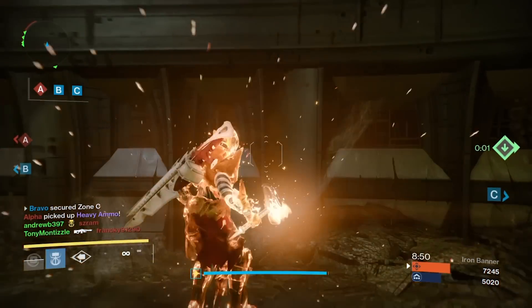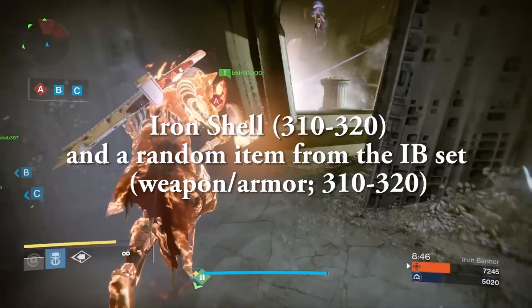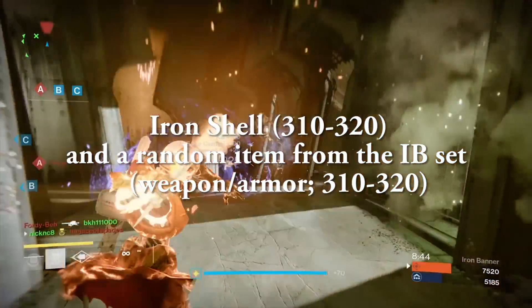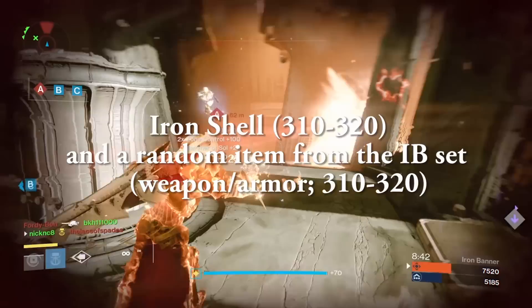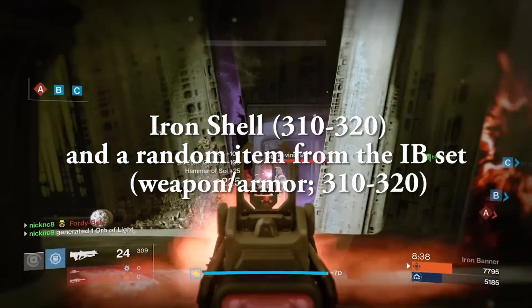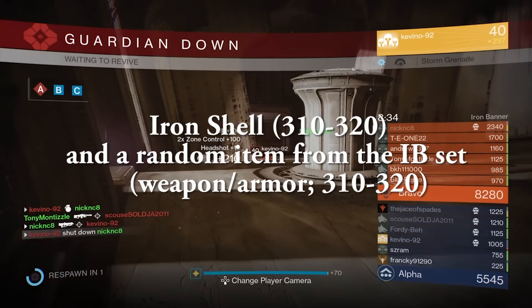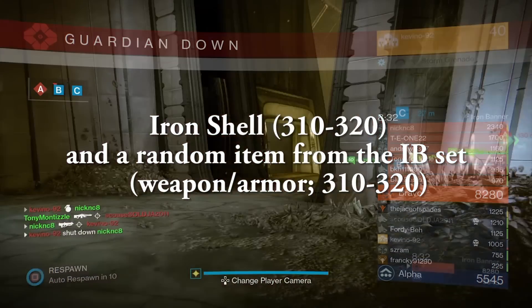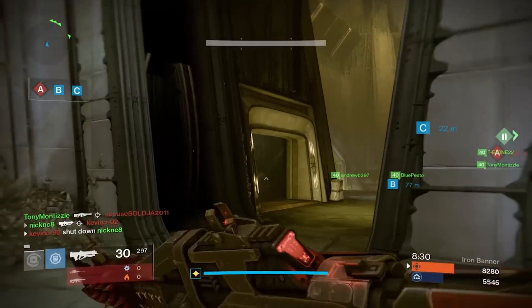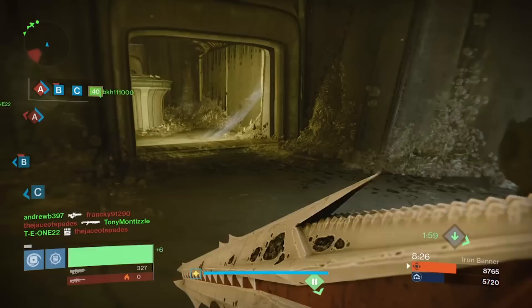Rank 5 post-game rewards include the Iron Banner ghost shell from 310 to 320 — you are guaranteed to get that ghost shell from that package. The light level varies, just like raid RNG, and you get a random item from the Iron Banner set, either a weapon or piece of armor between 310 and 320. That's all I have on the Iron Banner gear at the moment — please like and subscribe, and remember, stay sticky guardians.